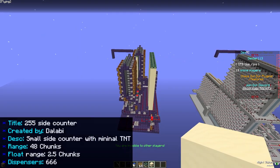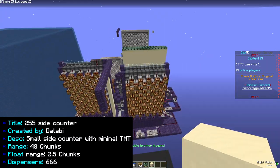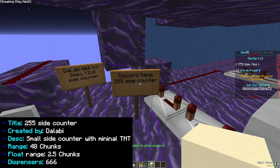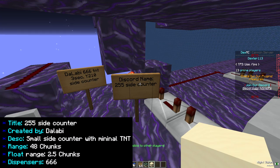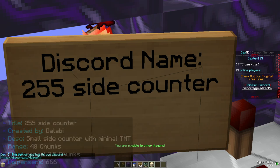The first cannon is a 666 quick print. It uses minimal TNT and it's actually pretty lit. It's a three-second cannon built at Y210. You can find it in my Discord in the Verified Cannons channel, and the name of the cannon is 255 Side Counter.